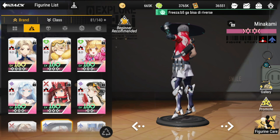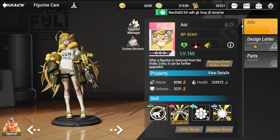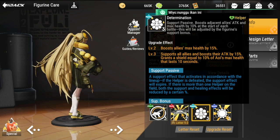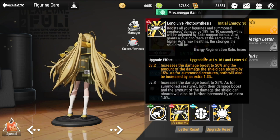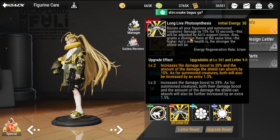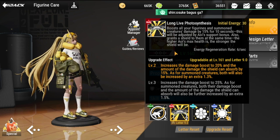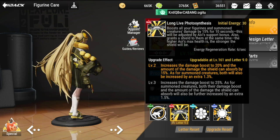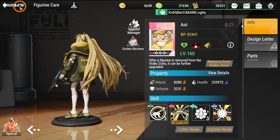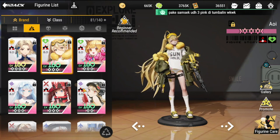The last one to round out your first five is going to be Awi. I'd like to bring her because she does a lot of boosts to your figures — boosting all your summon creatures' damage by 15% for 10 seconds, adjusted by Awi's support bonus, and also grants a shield where the higher Awi's max health, the stronger the shield will be. That is her ultimate, and why she is very crucial in any summon-oriented team.